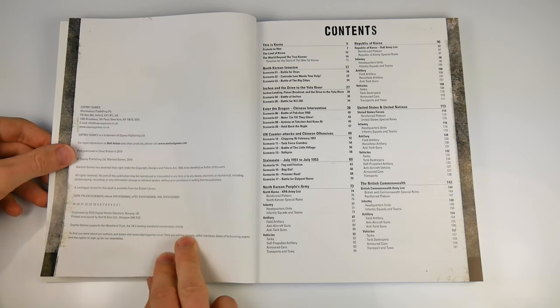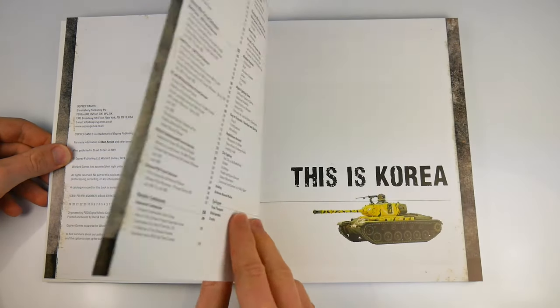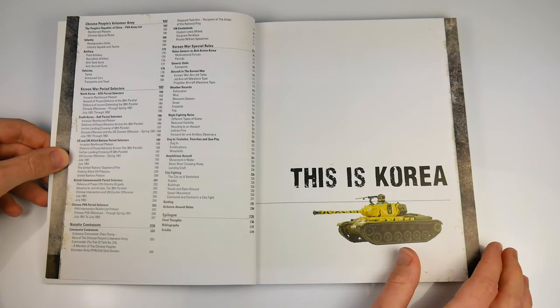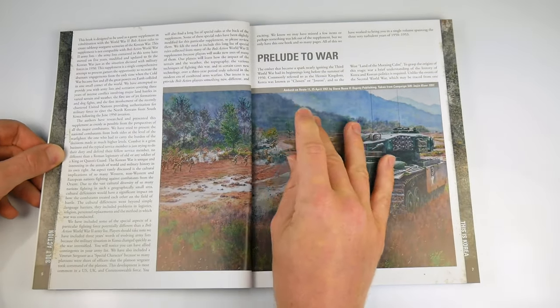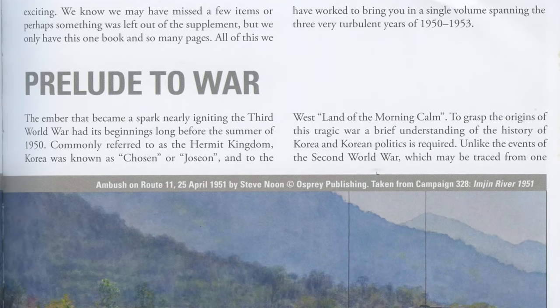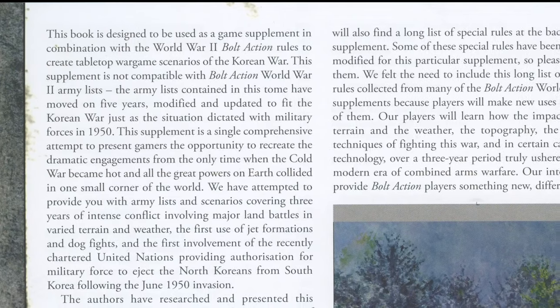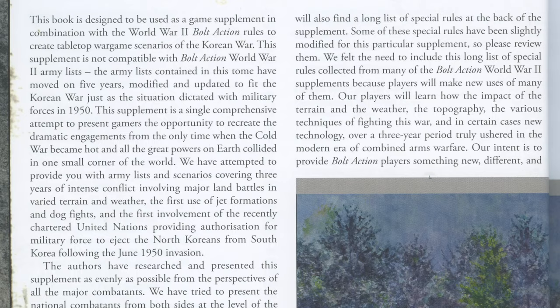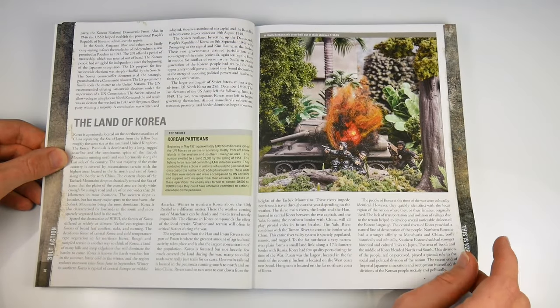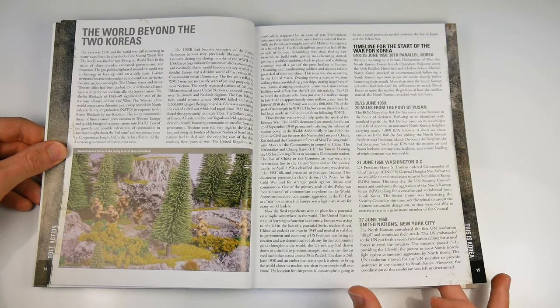This chunk of a book contains 240 packed pages, covering the whole war from 1950 up until 1953 and charting the changes that took place. The book begins with a brief but informative introduction which covers both the build-up to the war and the plight of Korea in the run-up to 1950. A key part of this supplement is the introduction of new specific rules to cover this period of combat, as well as new force organisations and weaponry of the post-WWII period.